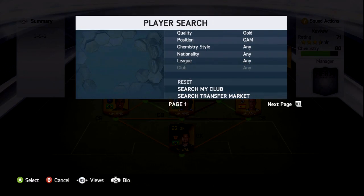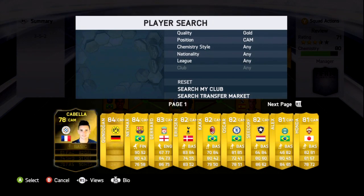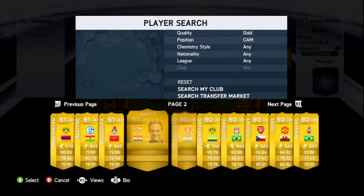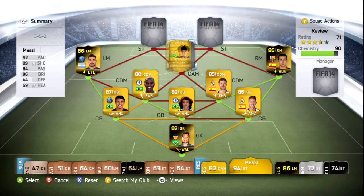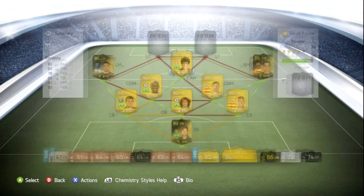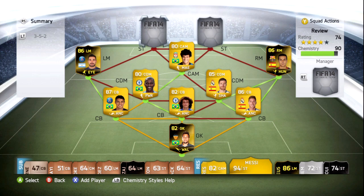Our CAM is actually a fairly low-rated one — he's an 80-rated Coutinho. What a player he is as well. In the CAM position he only picked up one goal but got six assists. He's everywhere, in and around the strike force and doing his bit defensively. He has 83 pace, 88 dribbling, 69 shooting and 78 passing — not blessed with everything but a very effective player.